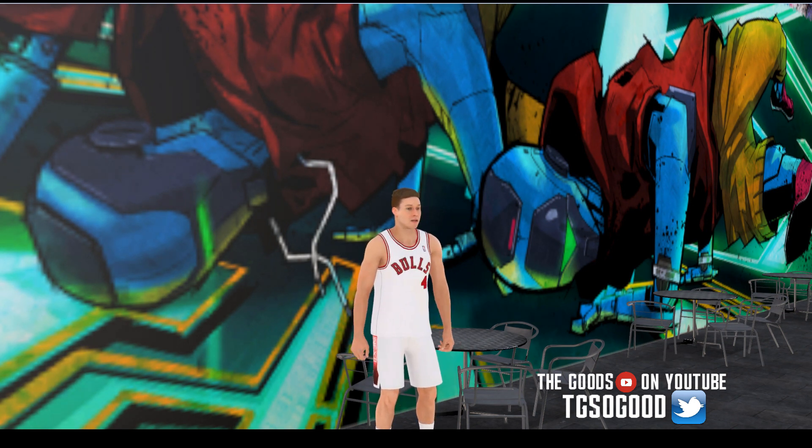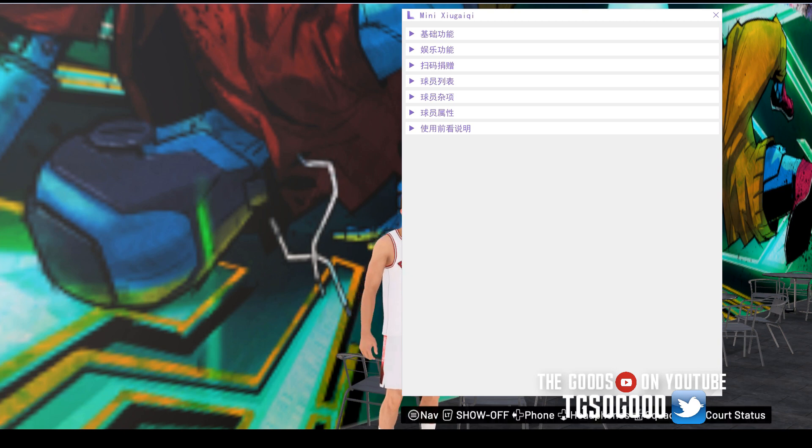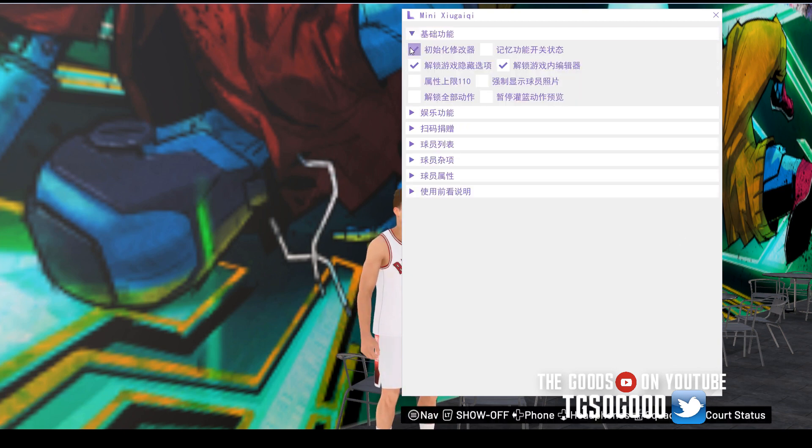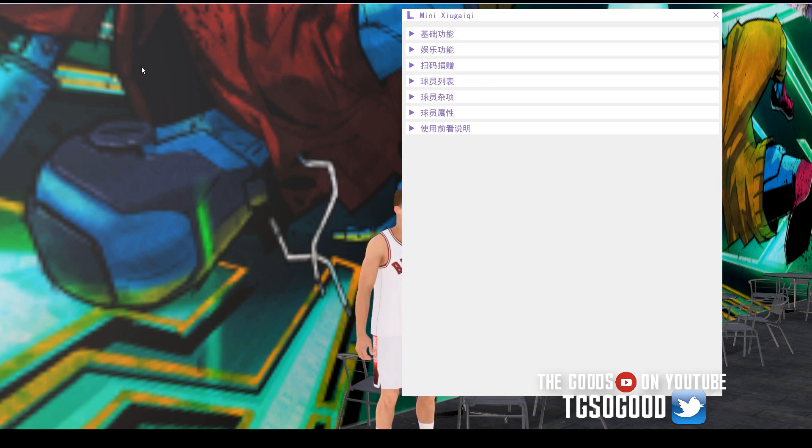All right, so I'm in the park. I have Lunano Trainer 1.02 installed. Press insert and it comes up. Make sure you have this top left corner selected for sure — these two I just selected because I wanted to. I'm not even going to try to mess around with attributes; I never do that. That can get you banned — read the terms of service.